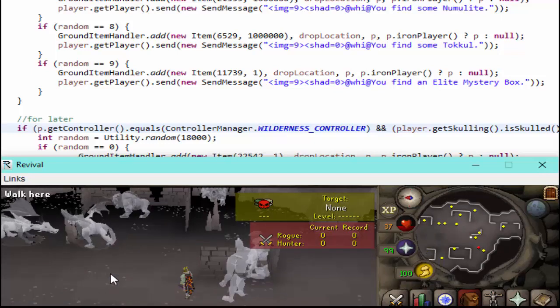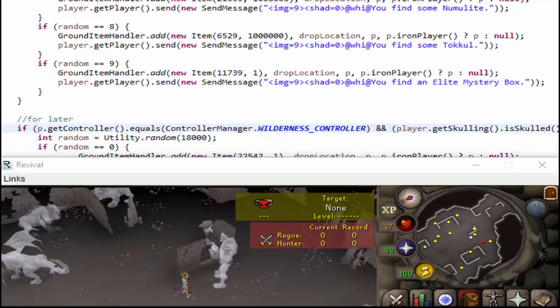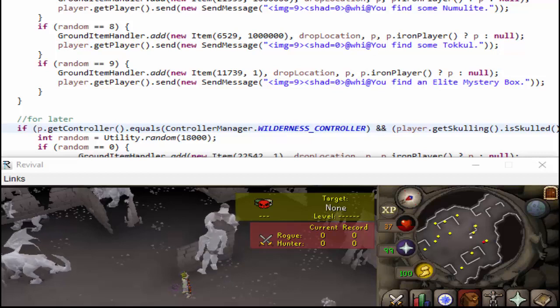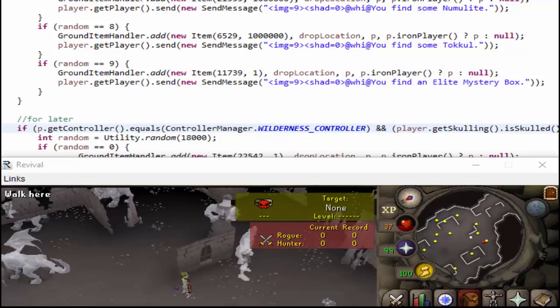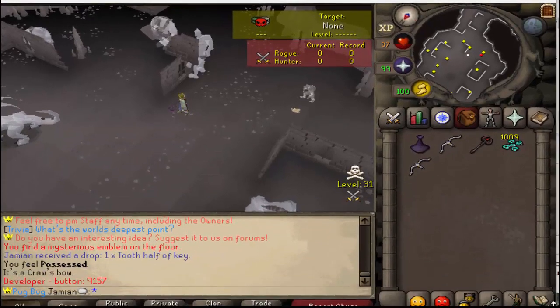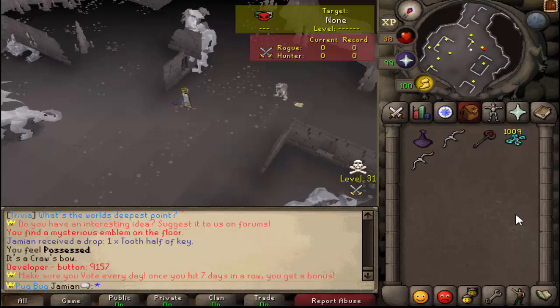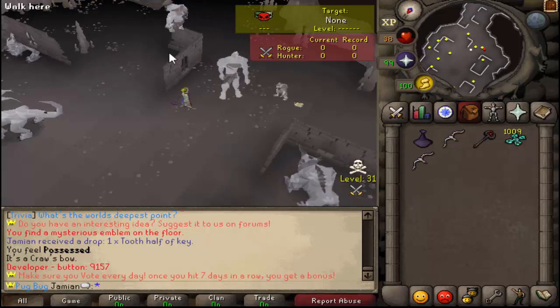A couple people have pointed out that someone was one-iteming with the crossbow. That is dumb for two reasons. One, you can do that with any untradeable item, and there are other better untradeable items — the Augmented Rapier is my immediate thought. This is a tier 65 bow. If someone's one-iteming you with this crossbow, it is just a tier 65 bow. If you had a Redwood shortbow, you'd be beating them.